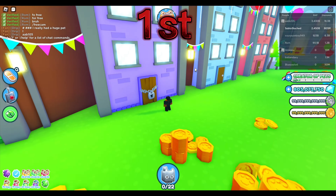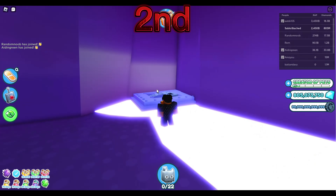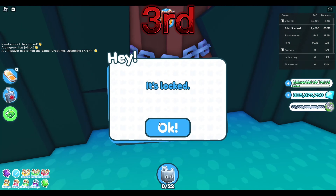A room that you can only access in hardcore. Another room where you can get a hoverboard. And lastly, a room which allows you to get a better chance to get shinies.